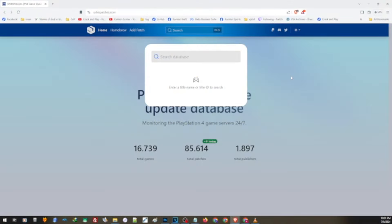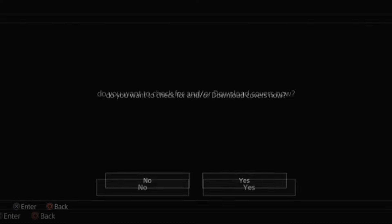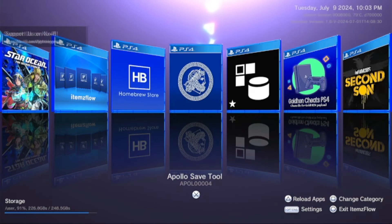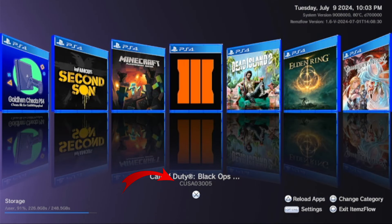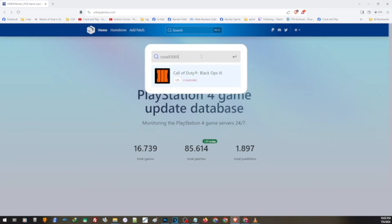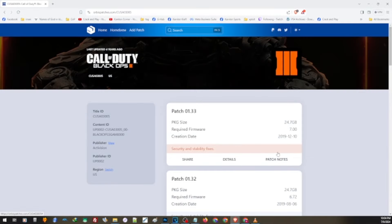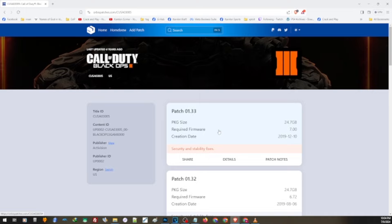Here we need to enter the region of the game. If you're not familiar with the region of the game, we can use the Items Flow Manager to check. Let us go back to our PS4 and run the Items Flow Manager — you can also find this in the Homebrew Store. Highlight the game. Our game Black Ops 3 has the region CUSA03005. Now let us enter this on the Orbis Patcher — just search the region or type in the name of the game. You will get different results; choose the region of your game. From here, you can choose which update you want to install. The latest update for Call of Duty Black Ops 3 requires a firmware of 7.0, so if you are on 9.0, you can go ahead and download and install this update without any issues.